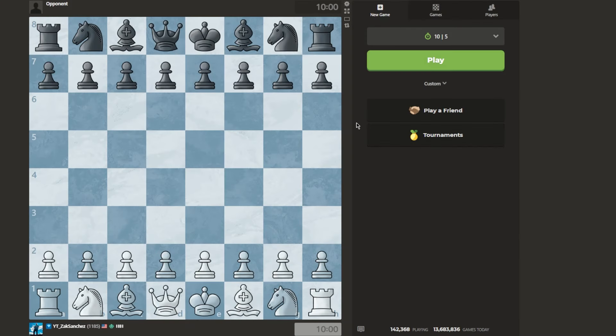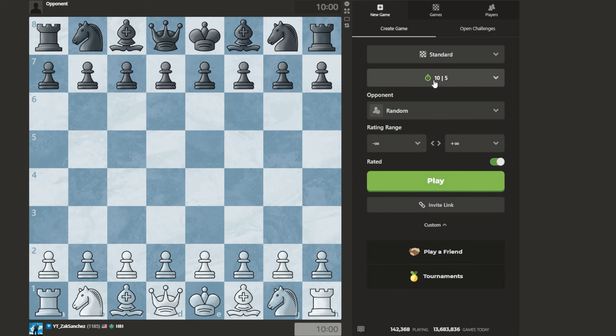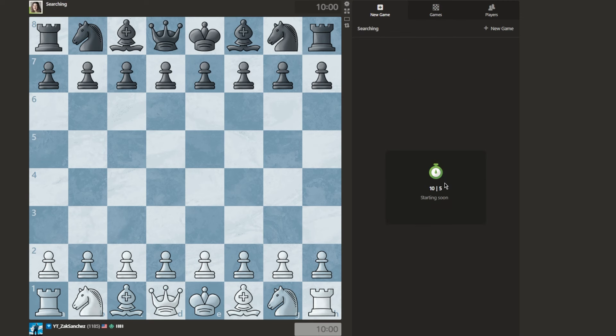Hello and welcome back. Today is episode two of my beginner journey to 1500. I need to change the rating range — let's do 50 and plus 100. We're doing 10.5, so hopefully we'll be able to find somebody. I'm currently 11.85. I may have tilted and lost a few games, but it's okay.